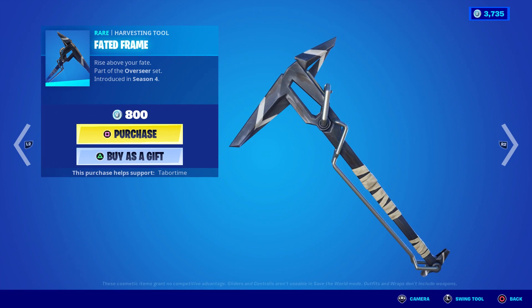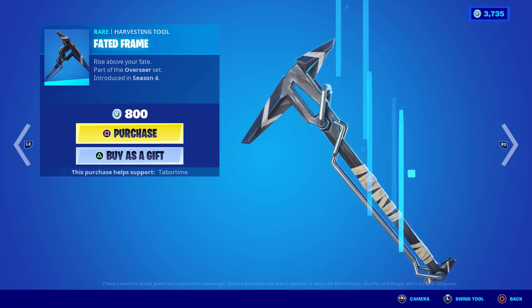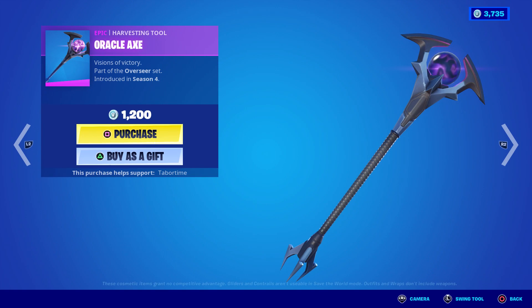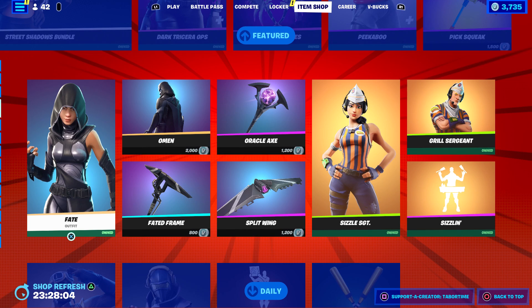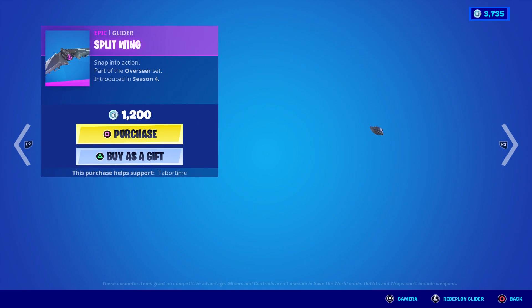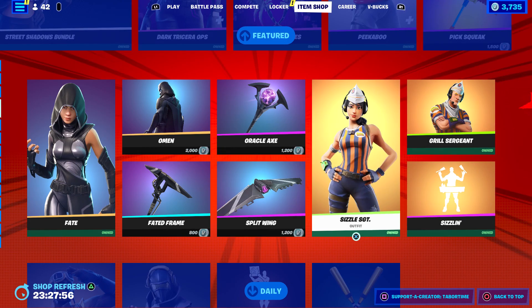The worst pickaxe in the game right here — Faded Frame, I hate this one. Oracle Axe is amazing though — look at that! It fits because Oracle Axe goes with Fate, which is amazing, and Faded Frame goes with Omen who's a dud. Split Wing — not a fan of that one either. 1200 V-Bucks — Sergeant Sizzle, sorry, Sergeant Grill and Sizzlin. I want both of those two skins since they were cool.